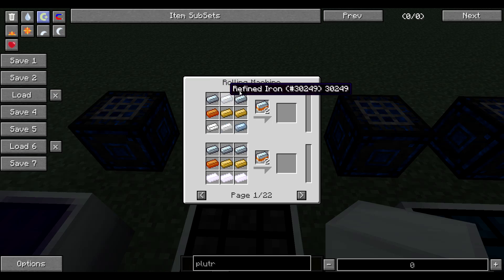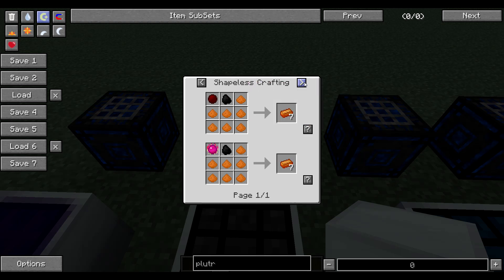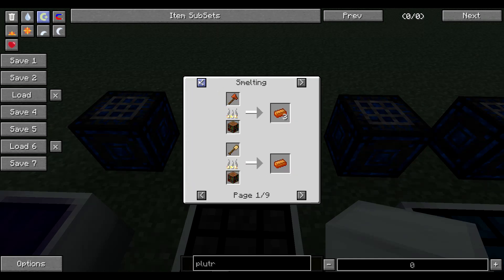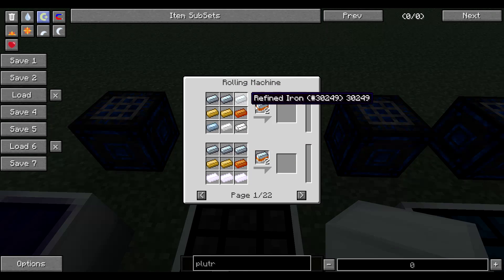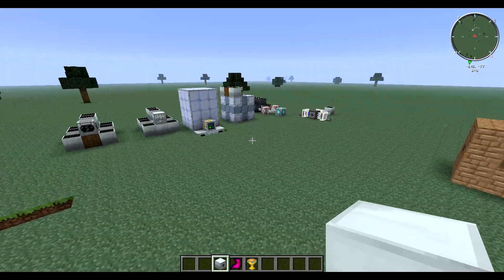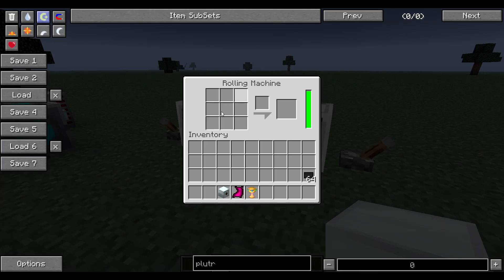For mixed metal ingots, you use refined iron, bronze — which is copper and tin — and you put the mixed metal ingots in a compressor. You also need a rolling machine, which is right over here. You just put it on here.